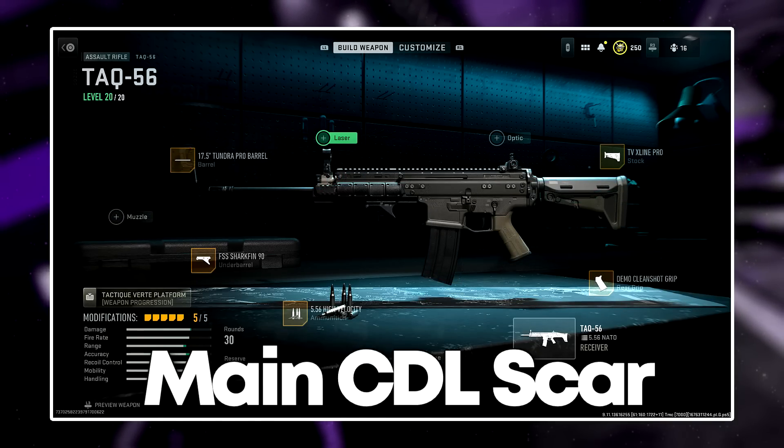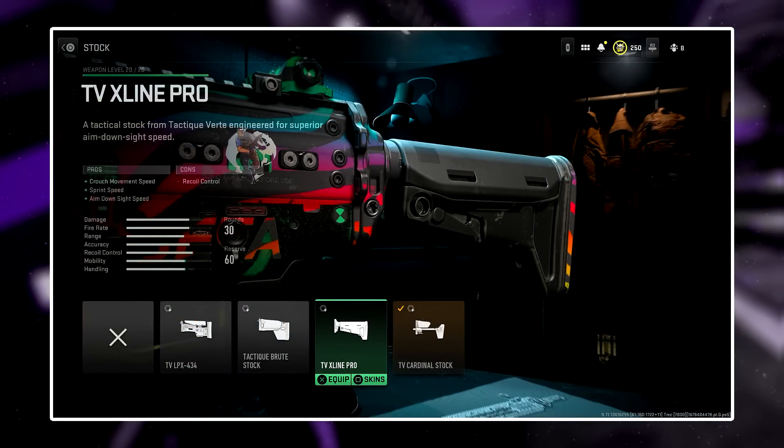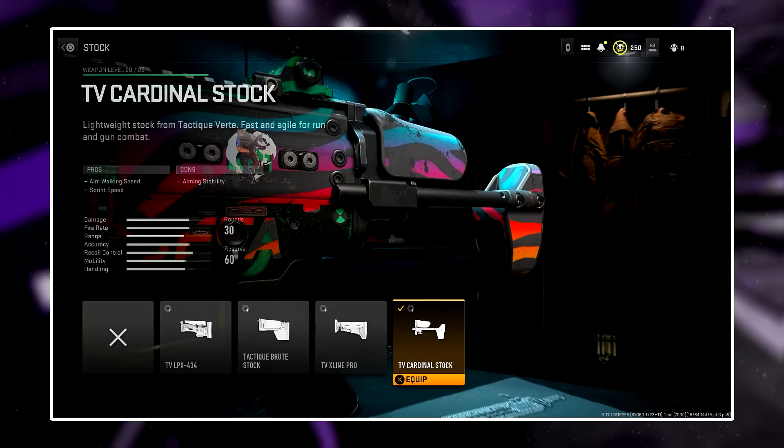The difference between the two builds is the stocks. The TVX line helps ADS speed at the cost of recoil control, compared to the TV Cardinal which assists in strafe speed.